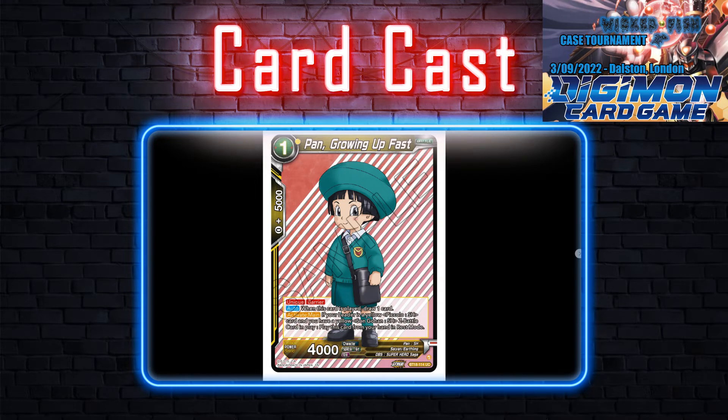Then we got Pan Growing Up Fast - cute outfit. She's a 1-drop 4k unique barrier. When she's played, draw one. She's a cantrip. Activate mid: if your leader card is a yellow Glow Superhero and you have a yellow Sun Gohan Z Battle, place a card from your hand in rest mode. Importantly, this is not 'limit to activate main', so you can play her, then Successor, and play her again. Successor could be really interesting here, but it revolves around that Sun Gohan Z Battle - which doesn't have barrier, meaning you need to remove it four times.